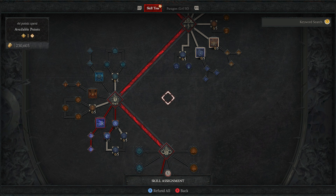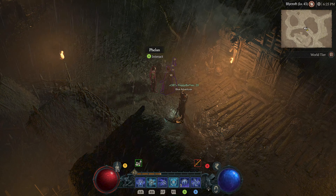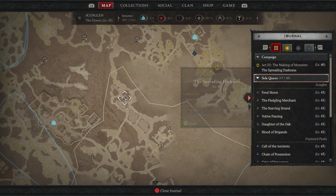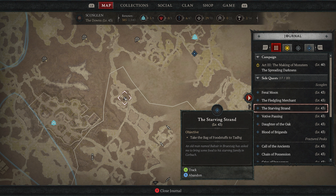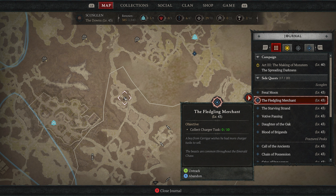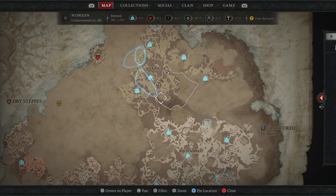So these are the passives we're running: critical chance, more critical strikes, more movement speed — so this can be a very quick character. Using the Overflowing Energy passive, which is tied to crackling energy. So this character is made for movement and just loads and loads of crackling energy — just chaining, chaining, chaining lightning. Like I said, not overly powerful on its own, but once everything starts to stack it's very powerful. Sorry if that was long-winded.